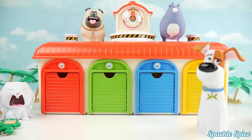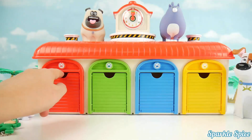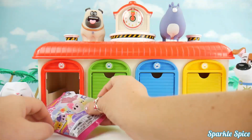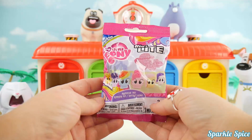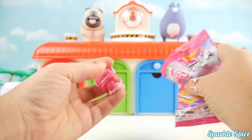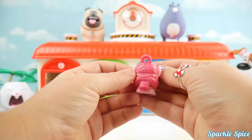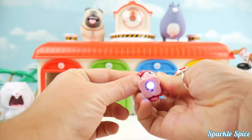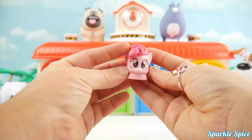The doors are closed again. I wonder if there's more surprises hiding behind them. Let's check it out. Let's see what's behind this red door. What is that inside? Looks like it's a My Little Pony micro light. Let's see who it is — we've got Pinkie Pie! She's so pink and has tons of pink hair. Let's check out her light. She's got a blue light that flashes. It's super fun.